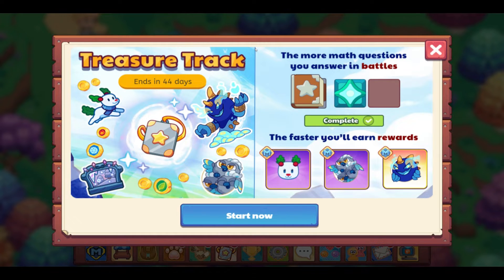You can see there is a bunch of stuff we are able to get here. The teaser says: the more math questions you answer in battles, the faster you'll earn rewards. We have this adorable reindeer snowman, the Stormy Tribeak, Mag Mayhem, and Blue Fury Mag Mayhem as well.